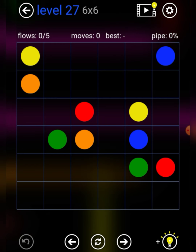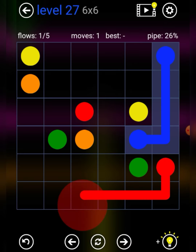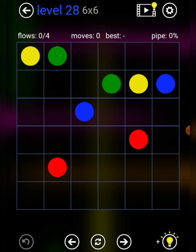Level 27. Blue for the outline, red for the outline, green for the color in, orange like this, and yellow like that. There we go.